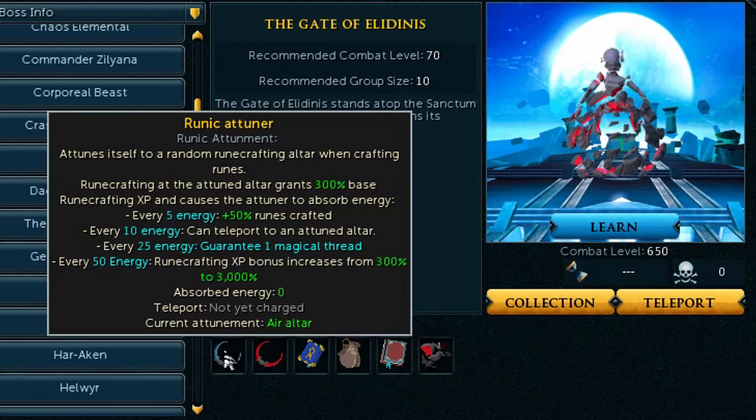That's going to be a good money-making buff and perhaps an XP buff as well. Every 10 energy you're able to teleport to the attuned altar, which is very useful for XP per hour because it saves you time traveling. At 25 energy you're guaranteed a magical thread, again for money-making reasons, and I assume that resets after crafting runes. And then at 50 energy your runecrafting XP bonus multiplies from 300% to 3,000%. I wonder how often the attunement changes, or if you can force a rune type by going to a different altar — because if you can stack energy and use this on blood runes, it's going to be amazing XP. This is a huge buff to runecrafting.